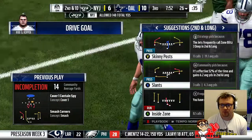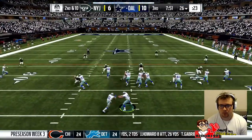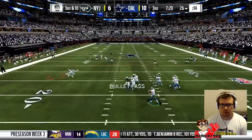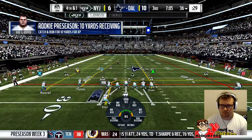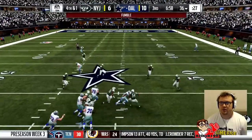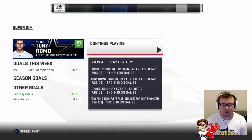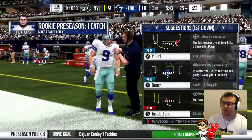Let's give Elliott a handoff here - absolutely nothing there. We'll hit Elliott because he's got loads of space, makes a man miss. I think we're gonna go for it - you know, it's the preseason. We'll hit Elliott, force the down conversion. He's fumbled it! That's not even my fault - Elliot decided to try and fight for some yardage and fumbles the ball. So disappointed. They get a field goal, but we are still in the lead.